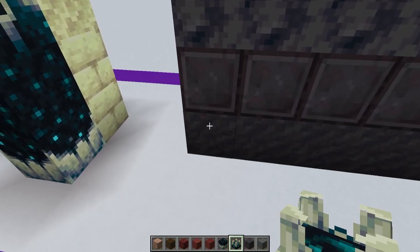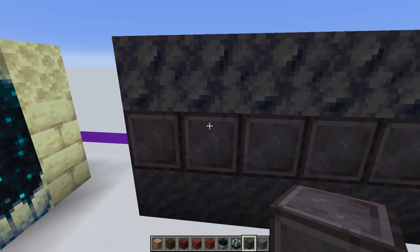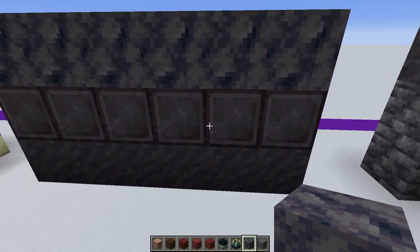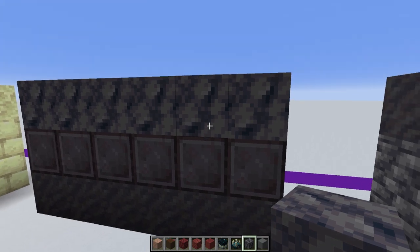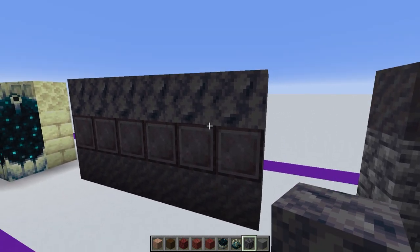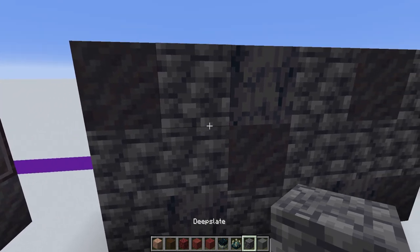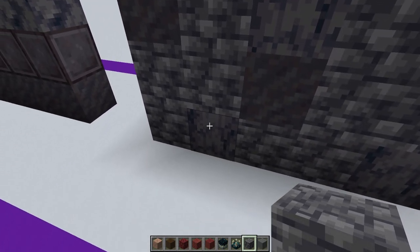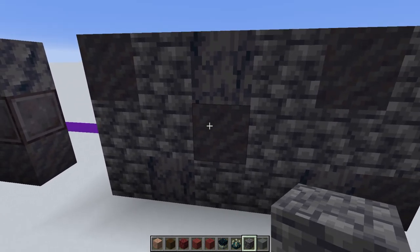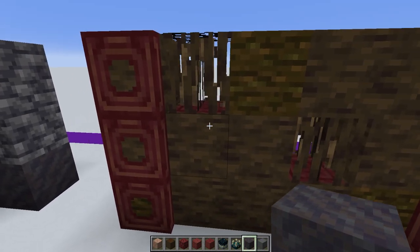Going back to the mud block, you need to be pretty rich for this wall, but you've got the netherite which actually works as a nice partition between this and the smooth basalt — and yeah, that's a pretty much a flex on your friends. But if you've got the time and created enough netherite then you can really do that. Here again we've got the deep slate — not the cobbled deep slate, just the regular deep slate — and that works nicely with the basalt and also with this mud block.